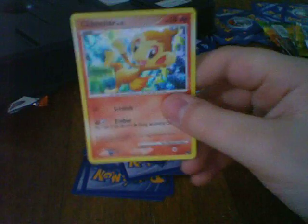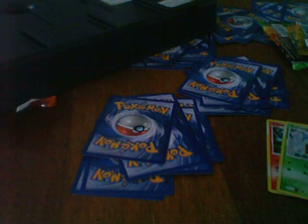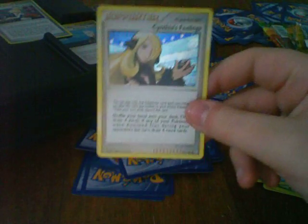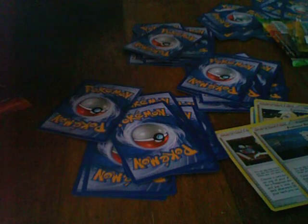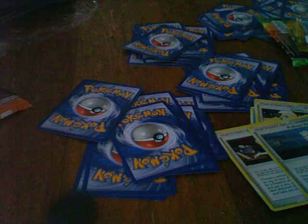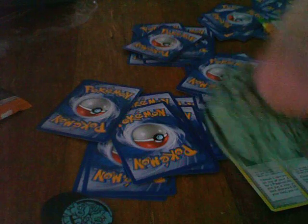So just to finish up the video — got the Chimchar holo, Turtwig holo, Piplup holo, Cynthia's Feelings which is a good Supporter holo, Bebe's Search holo, Supporter Professor Rowan holo. And I also got a red coin, blue coin, and green coin.